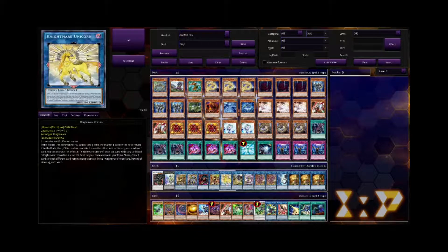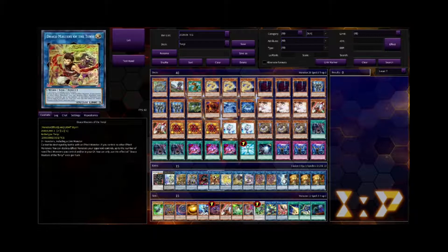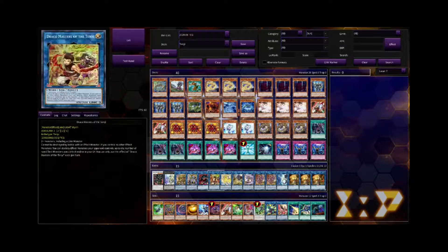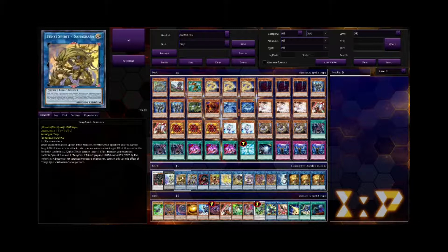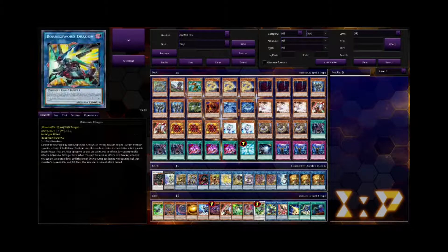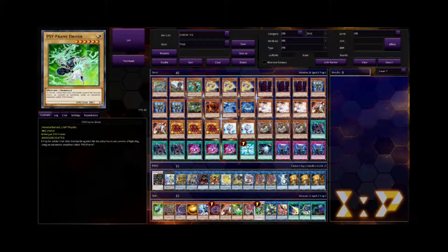Moving on from there, we have Unicorn — standard — and then the Tenyi Links and Access Code. We play one of each of these just because they're all really good cards to have; you don't need to see them more than once. Then one Draco Berserk with Tenyi — again, a really good card if you can get it on the field. Then in the side deck, I've got a lot of options. What's nice about Tenyi is this is quite a small and compact package, so you're quite flexible in picking other techs and options for going first or second.